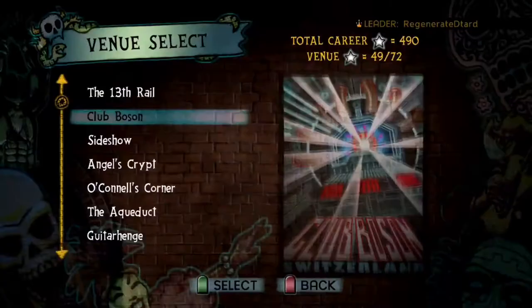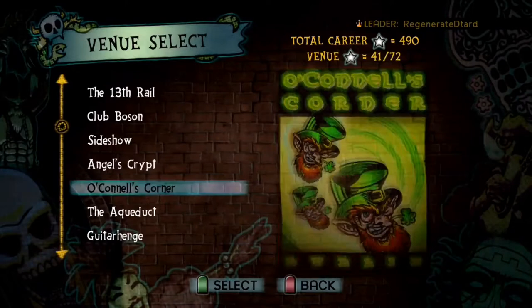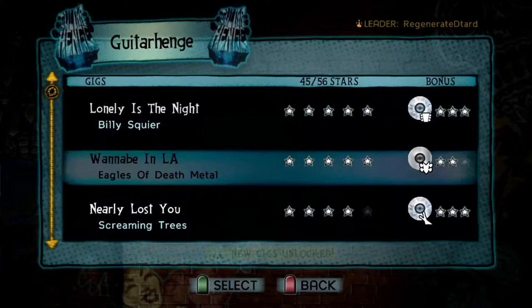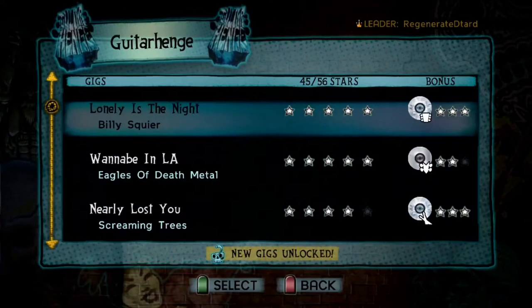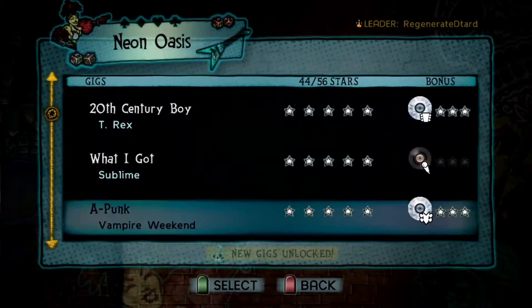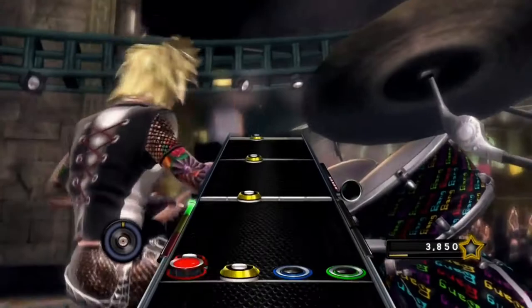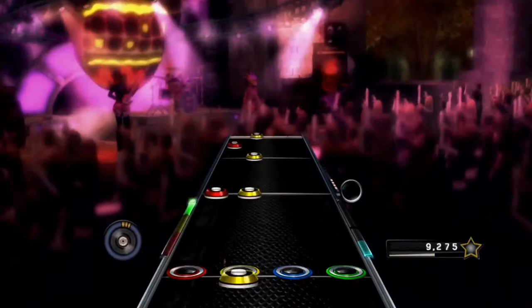The career mode follows the venue-to-venue gameplay of previous games but gives it a twist. The cash system was abandoned, and players now earn new items via stars. Stars can be earned by doing well on songs and completing challenges. The challenges range from keeping a 4x multiplier for a certain amount of time, to obtaining as many points as possible, to hitting enough Star Power phrases. The challenges are also tied to a specific instrument, using the unique gameplay of that instrument to make things fun and unique.